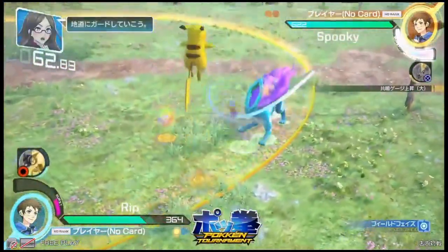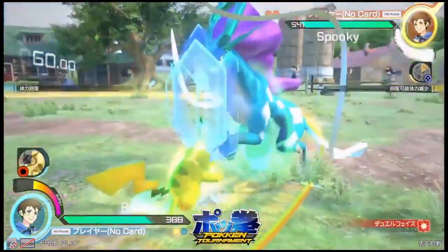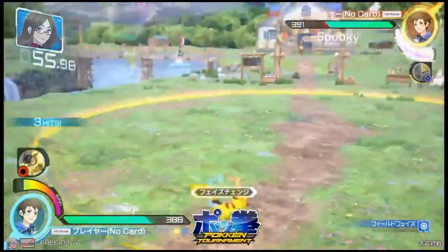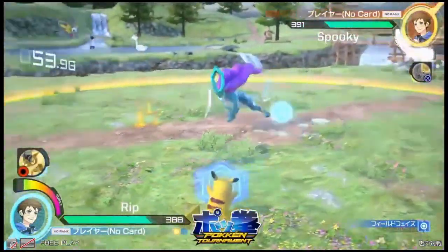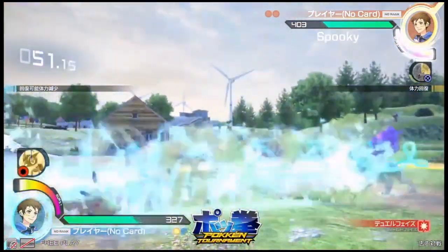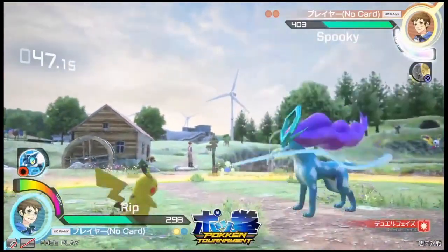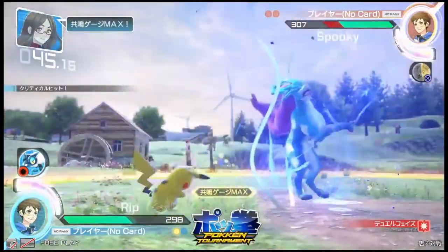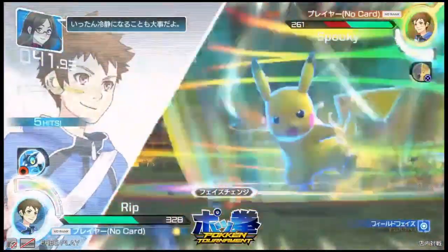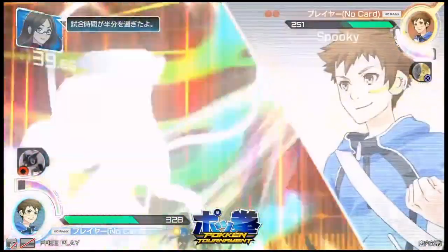It has a huge area of protection as well, so usually if they attempt either a throw or an attack mix-up up close, that'll hit. Both players looking for that offensive in. Spooky playing that range game, and I like how Spooky went up in the air to avoid the electric attack. And there's the combo — basically from the block attack. Block attacks do have crumple, so you're able to combo afterwards.